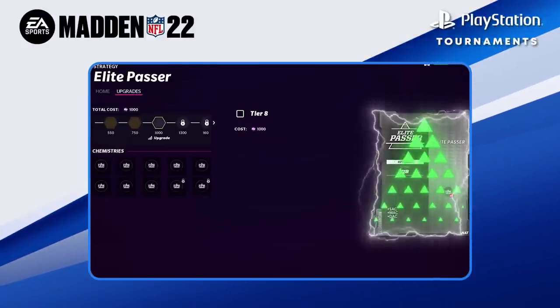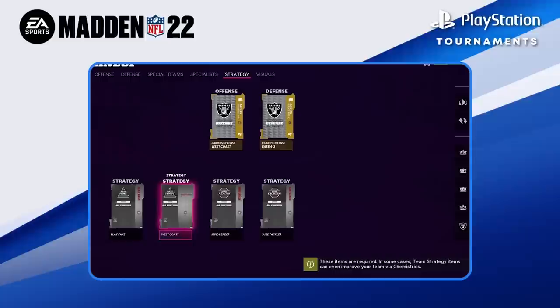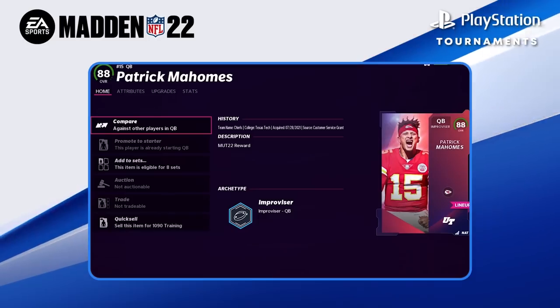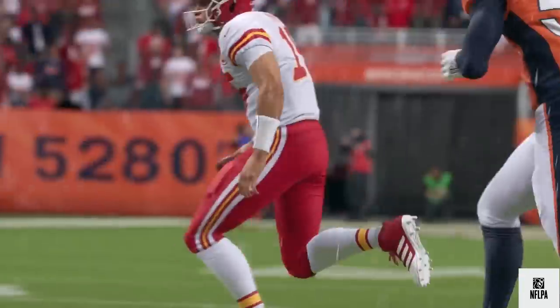Each item can be broken down into common, uncommon, and rare types. Whichever rarity you choose — whether the less expensive common types or the tough-to-get rare types — you want to choose an item that fits your playstyle. I personally like to boost my wide receiver and DB stats, as I focus on the pass.